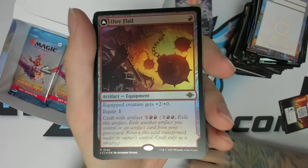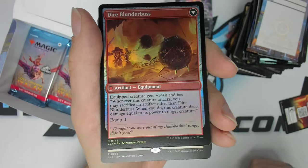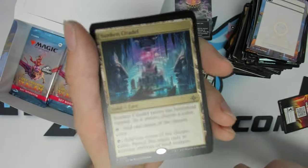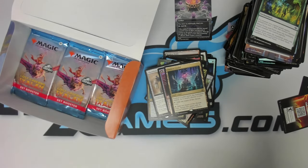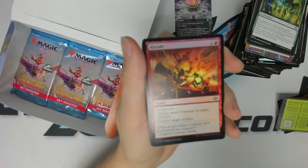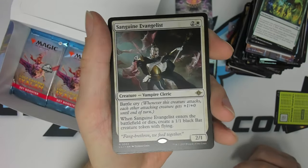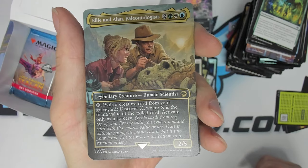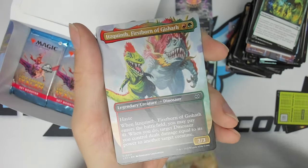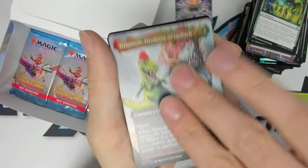Foil rare: Dire Flail — another craft card, the back side is Dire Blunderbuss. We got Sunken Citadel. Foil Abrade — that's a useful one. We got Sanguine Evangelist — rare vampire cleric. Another Jurassic Park card: Ellie and Alan, Paleontologists! Borderless art Firstborn of Gishath — very cool. We're on the last three packs.